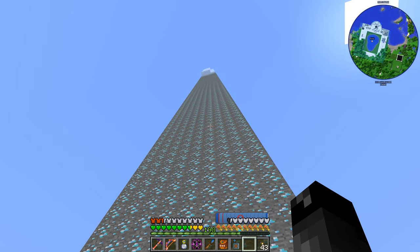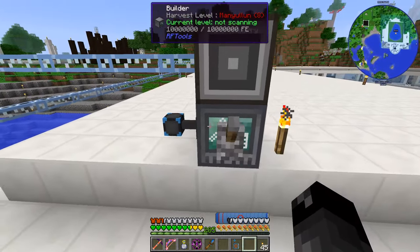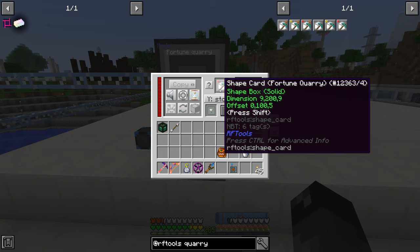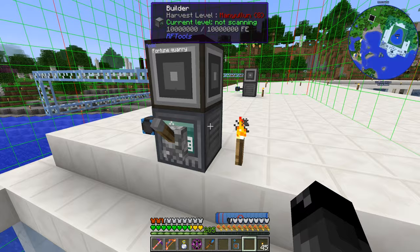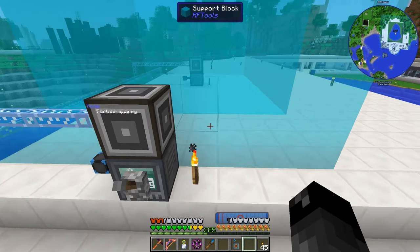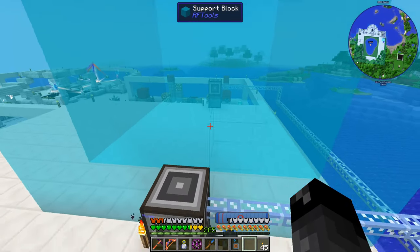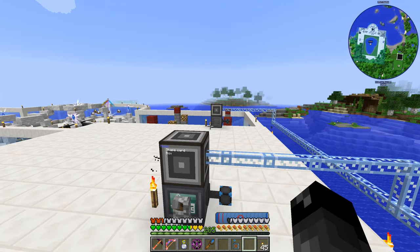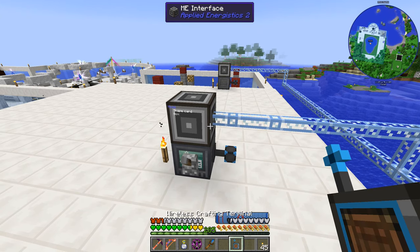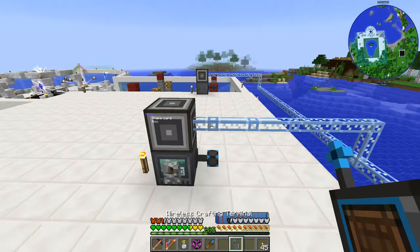What's better than one builder? Two builders. I set up a second builder with a fortune quarry card, which acts like Fortune 3. Both are set up to operate in the exact same 9 by 9 spot within one chunk. One builder places blocks and the other trails behind it fortune-breaking them, so one builds and one breaks — much faster and fully automated.